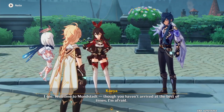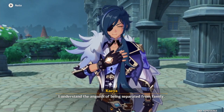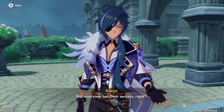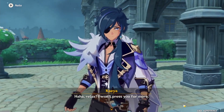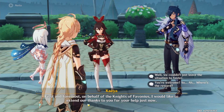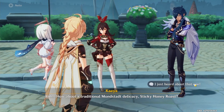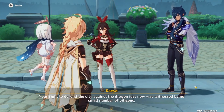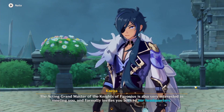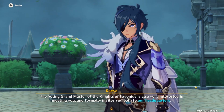Welcome to Mondstadt. Though you haven't arrived at the best of times, I'm afraid. I understand the anguish of being separated from family. Oh, do you now? I'm not really sure why you're looking for the Anemo God, but everyone has their secrets, right? Relax, I won't press you for more. First and foremost, on behalf of the Knights of Favonius, I'd like to extend our thanks to you for your help just now. You're welcome. So where's the reward? How about a traditional Mondstadt delicacy — Sticky Honey Roast. Your fight to defend the city against the dragon was witnessed by no small number of citizens. The acting Grand Master is also very interested in you. Oh, is that Jean? I'm pretty sure that's Jean.